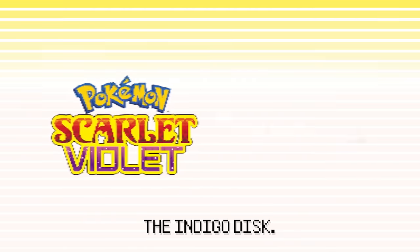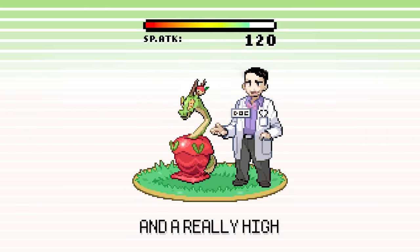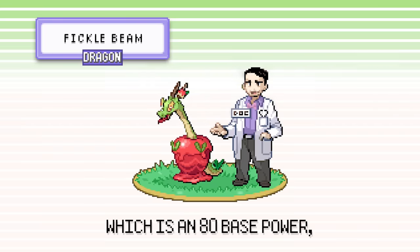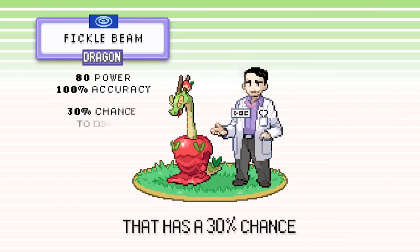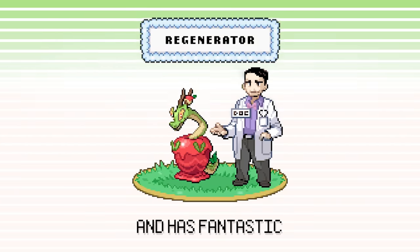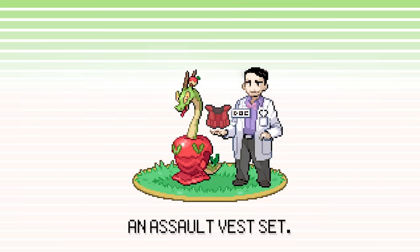Hydrapple is the new evolution of Dipplin in the Pokemon Scarlet and Violet DLC, the Indigo Disc. It has a base 120 special attack stat, base 110 defense, and 106 HP, as well as a crazy signature move called Fickle Beam — an 80 base power, 100% accurate Dragon move with a 30% chance to double in power to 160. It has Regenerator and fantastic coverage in Earth Power and Hydro Pump, which is why today we're trying an Assault Vest set.